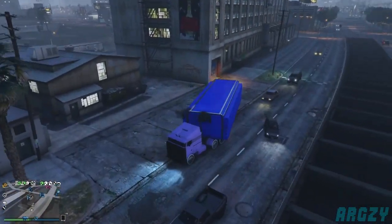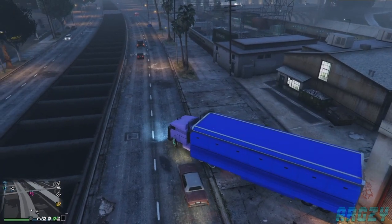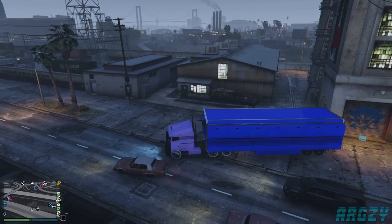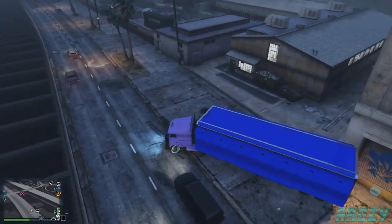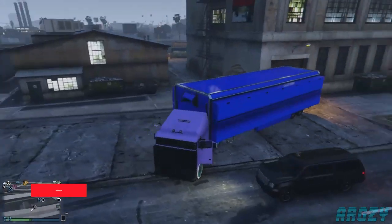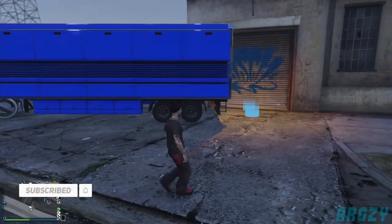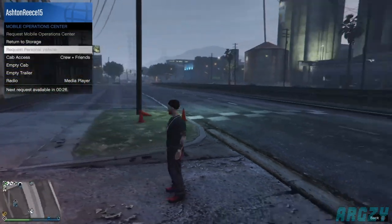Look at where I am in the video and make sure you get aligned up roughly the same. It does take a couple of attempts and it's very hard to drive the MC backwards. You want to get it as close as possible to the LS Car Meet circle — you can see the blue dots are nearly touching each other. That's as close as I could get them.